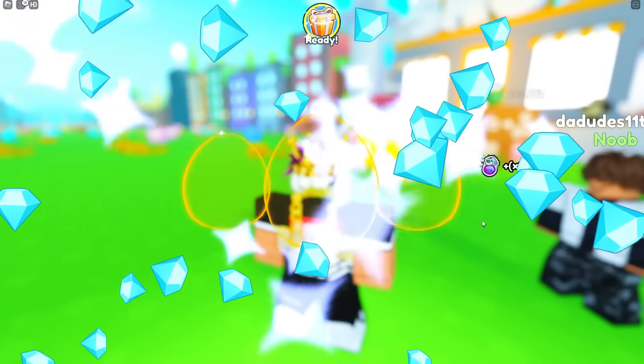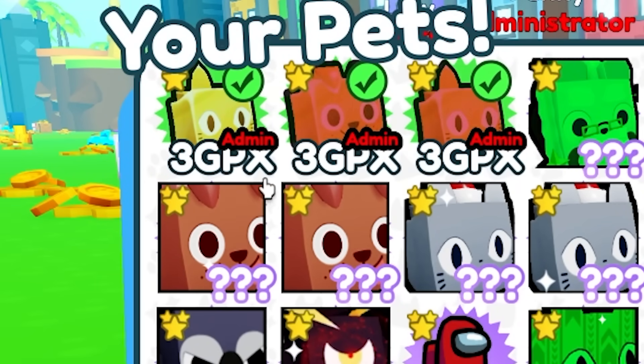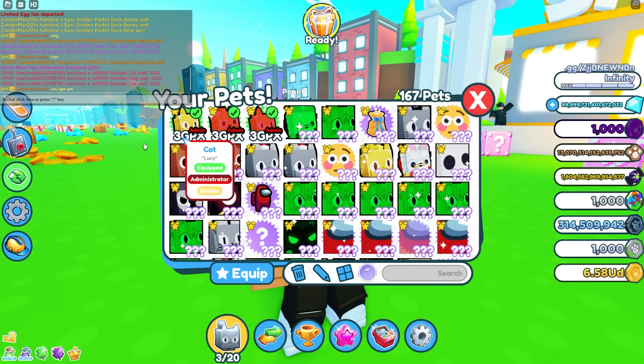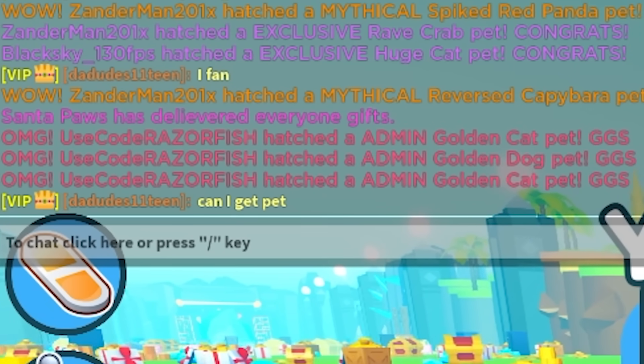I'm gonna spawn in eggs, and here it is spawning in three eggs. Boom — administrator pets! Three GPX. Like, what does that even mean? How big are GPX pets? What number even is that? I don't know. But you can even see from the chat — Use code RazorfishHatch — the admin, Golden Cat, Golden Dog, and Golden Cat.